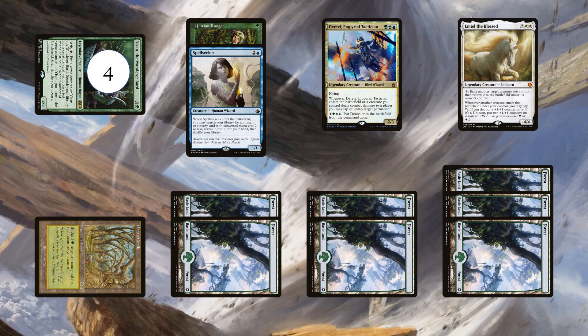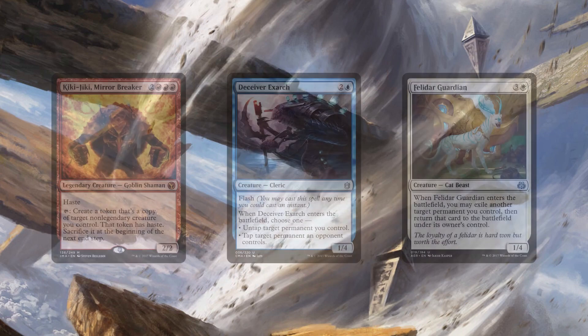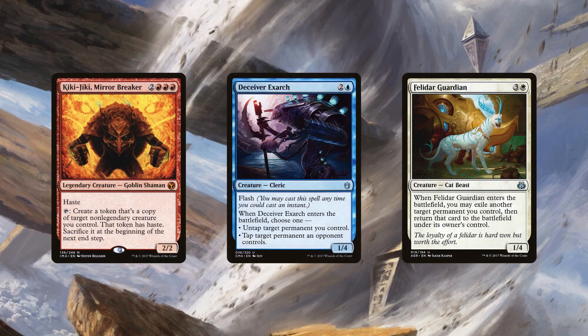You can then activate Emyo, flickering Derevi and untapping Gaia's Cradle repeatedly. Advantage Blue Pod and Dawn Waker also run the Kiki combo, although as previously mentioned, Dawn Waker has cut Deceiver Exarch.